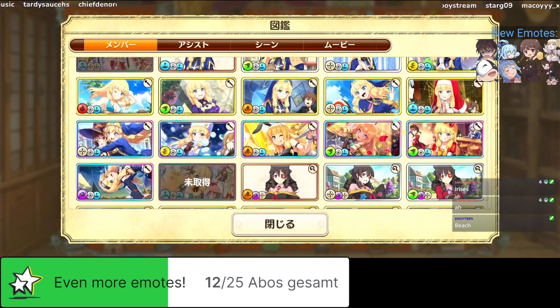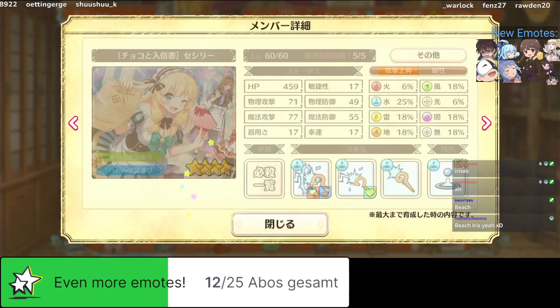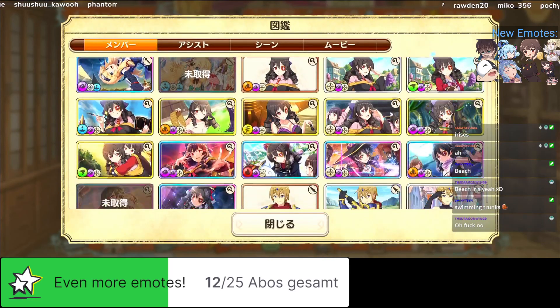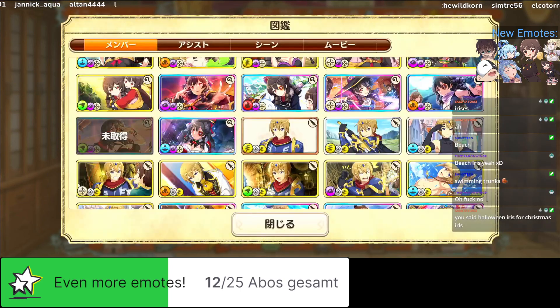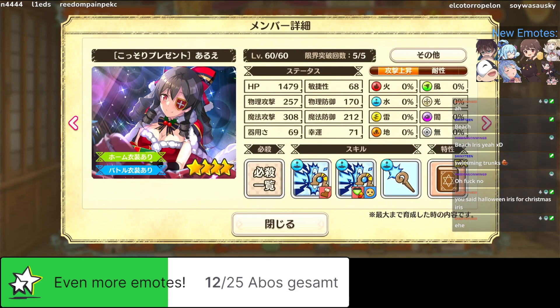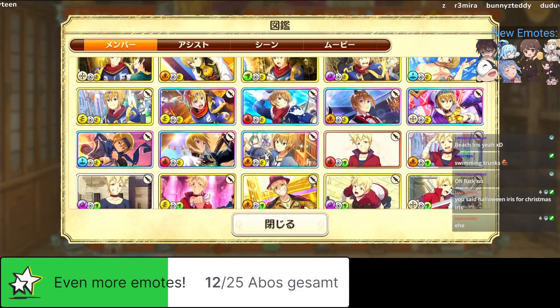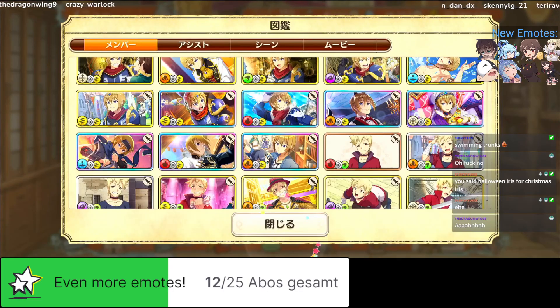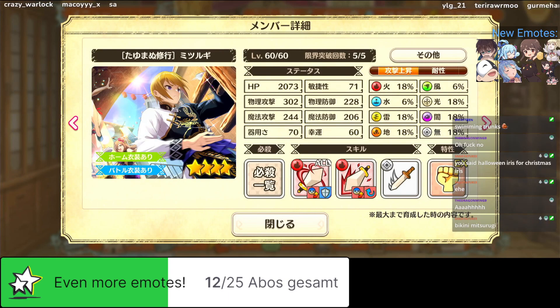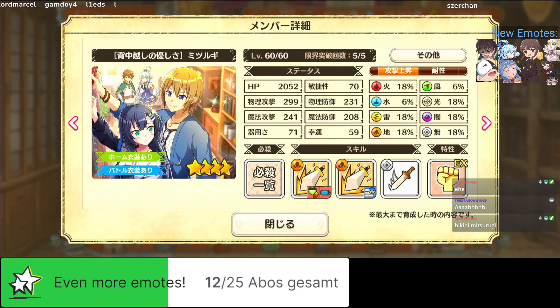For Cecily: we get Fiatu Cecily, a really strong one; ninja Cecily which is whatever; and Valentine Cecily. For Aria it's kind of sad - the only big two we get are bikini Aria and Christmas Aria, both whatever. Mitsurugi is also kind of whatever. The next big Mitsurugi coming soon is good for one arena, then another fire Mitsurugi which is really good because it has cooldown reduction - that's the next Mitsurugi to look out for on global, though it's still a long way to go.